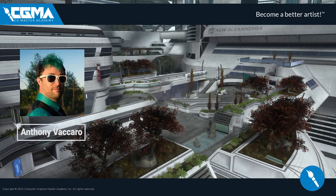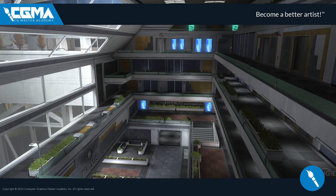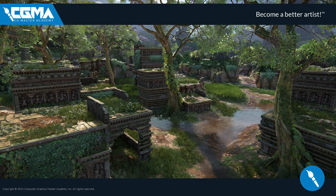Hello and welcome to Organic World Building. My name is Anthony Vaccaro and I've been a video game industry professional over the last eight years and have shipped five critically acclaimed titles in that time. My first job in the industry was at Bungie working on Halo Reach as an environment artist.